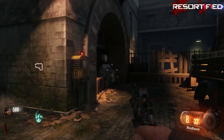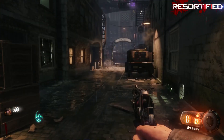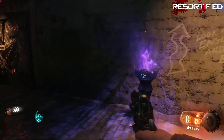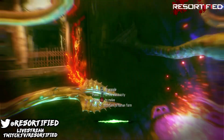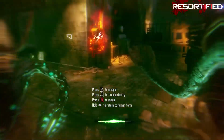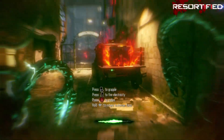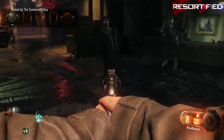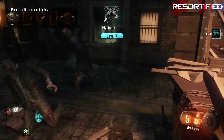Hey guys, Resortified here, and today I have a quick guide to show you how to pack-a-punch in Shadows of Evil and get the Beginning of the End achievement/trophy. Right off the bat, you need to go into beast mode and slap this box open — it will give you a summoning key, and you need this for all four of the rituals.